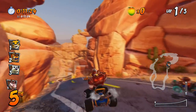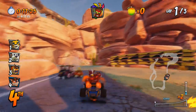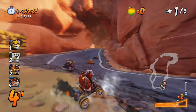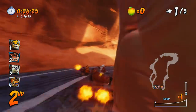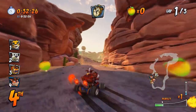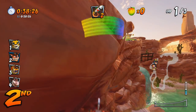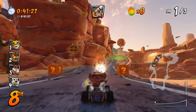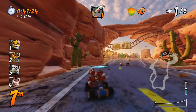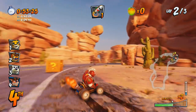Crunch is fast, much like his compadres Tiny and Dingo. So he's a more advanced player and you can definitely tell. This is probably more of a Polar level to be honest, because it's not so much about the speed — it's more about avoiding things and doing the right turns and all that kind of stuff.